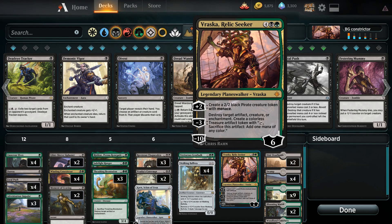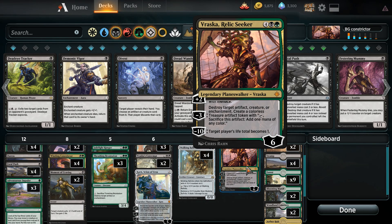Rounding up our finishers we have Vraska the Relic Seeker, who can create 2-2 black pirate creature tokens with menace, destroy artifacts, creatures, and enchantments, and with her ultimate ability set a player's life total to one. That is one of the ways we're able to close out games. The only thing to watch out for in current standard is Disallow, which nullifies her last ability. So if you're playing against a deck with blue, it might be problematic to use Vraska's last ability.